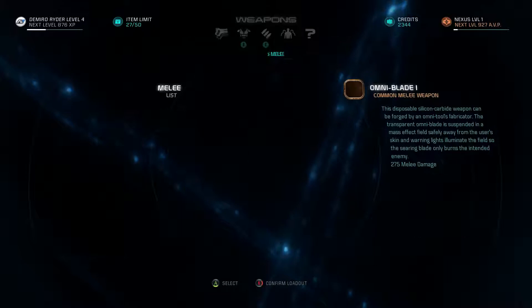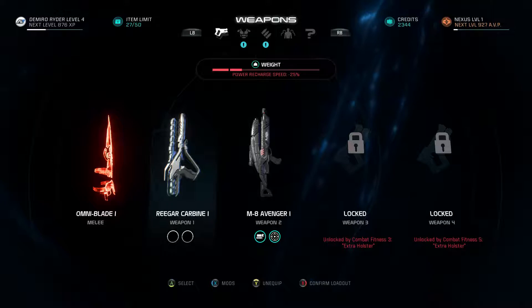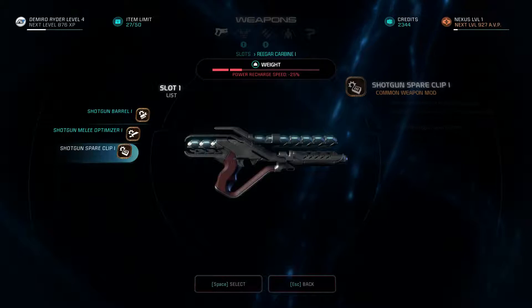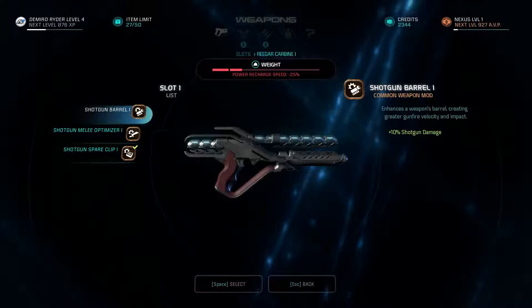The Omni-blade has no upgrades yet, but we can add mods. We have a shotgun mod — plus 10 shotgun damage, plus 10 melee damage, and shotgun spare ammo. We're going to go with the ammo and the shotgun barrel for extra damage. Let's confirm the loadout. Remember, you can also change which group of people you take down with you.